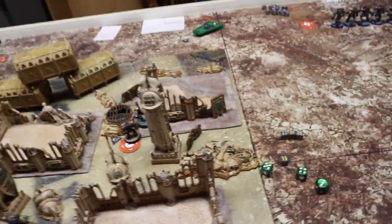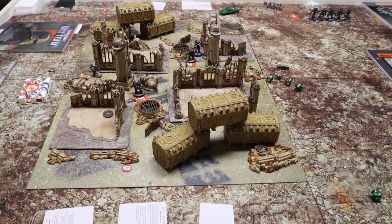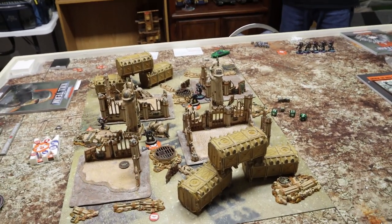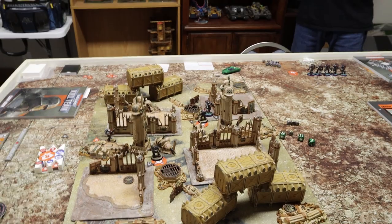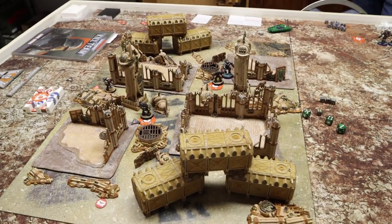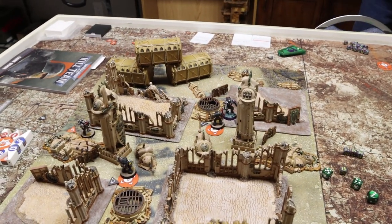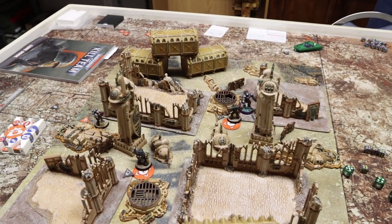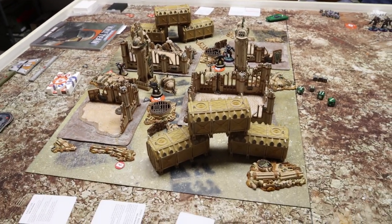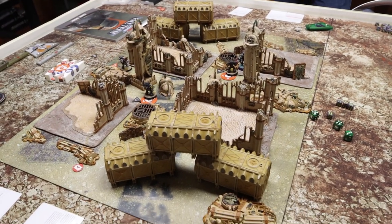My strike goes first, incapacitating the last Tau operative — and that is the end of the game. The Tau went down hard. I knew from Turning Point One I needed to position to respond when his stealth suits became visible, and they had to become visible to try to take me down. It came down to dice, but the Death Watch secured the victory. Hope you've enjoyed this — I've been Phil the Glacial Geek, my opponent was Chris, and until next time, stay safe and have fun!